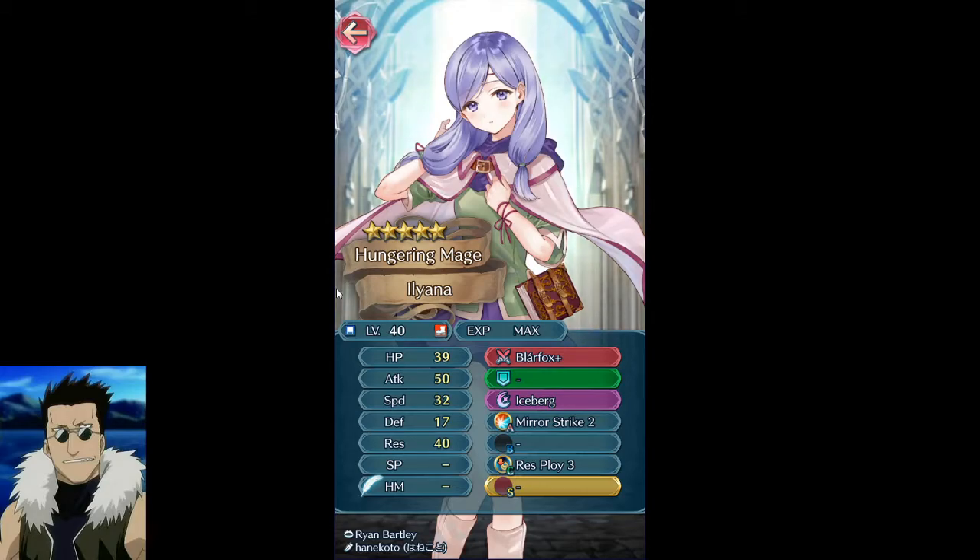I already have Brunia that I want to build, so why waste orbs on this? If you have orbs to spare and can plus-ten Tiliana, you probably have enough Heroic Grails to afford a plus-ten Brunia by now anyway. If you want both, sure — at that point logic is kind of thrown out the window. The four-star demote is something to consider, but personally I wouldn't do it for her.